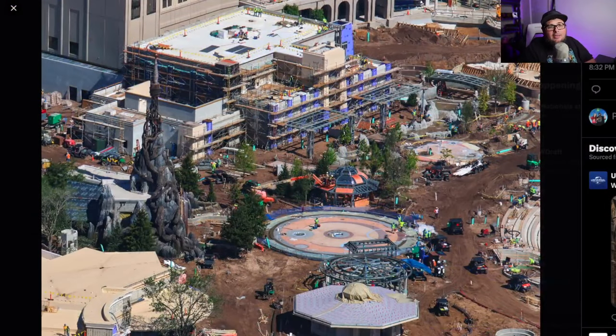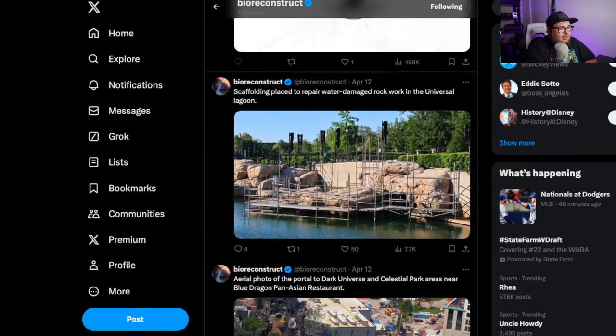The first thing we've got here is an aerial photo of the Portal to the Dark Universe and the Blue Dragon Pan-Asian Restaurant, which you can see here at the top of the photo. We're not going to spend a lot of time on this because the biggest thing we're going to talk about today is Donkey Kong.